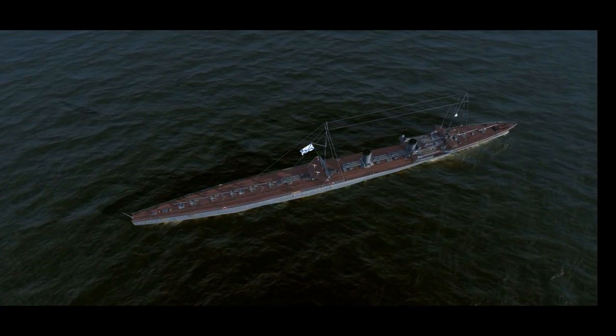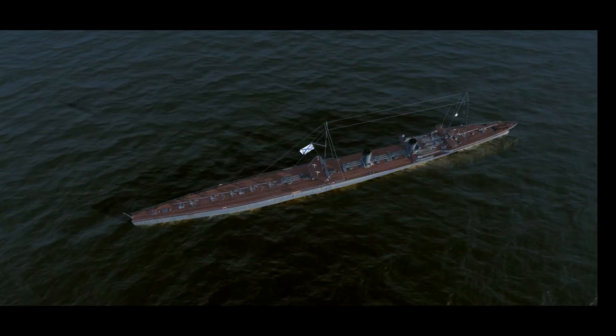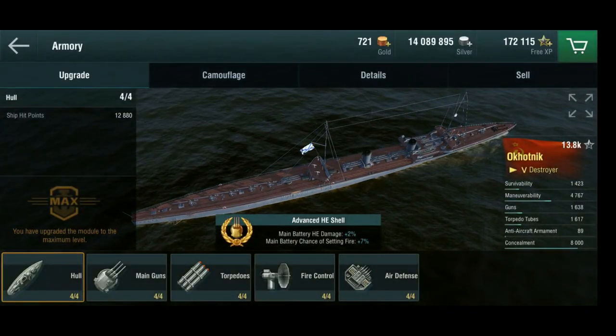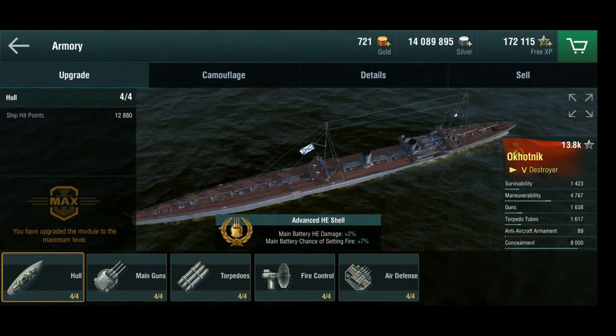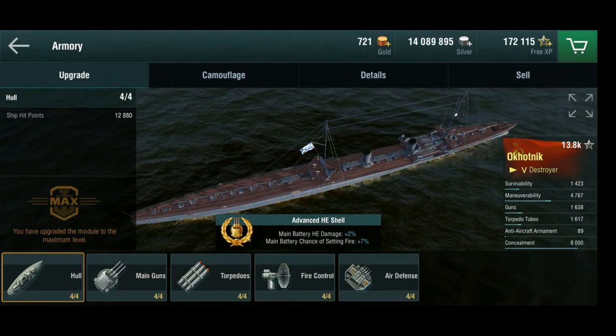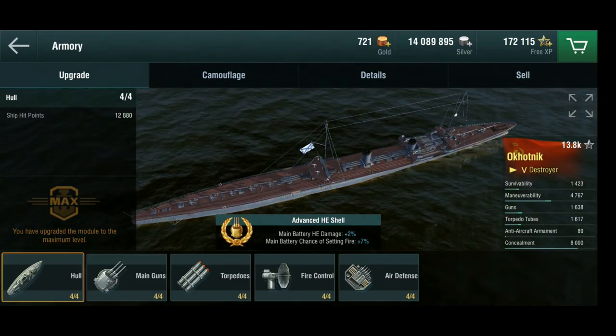This is absolutely hilarious — battleships trying to shoot you while you're firing back at them with five guns. The Nuremberg at tier six, or the Königsberg at tier five — it's a light cruiser that has six guns in two rear turrets. But it's a freaking light cruiser; this is a destroyer. I love this thing.